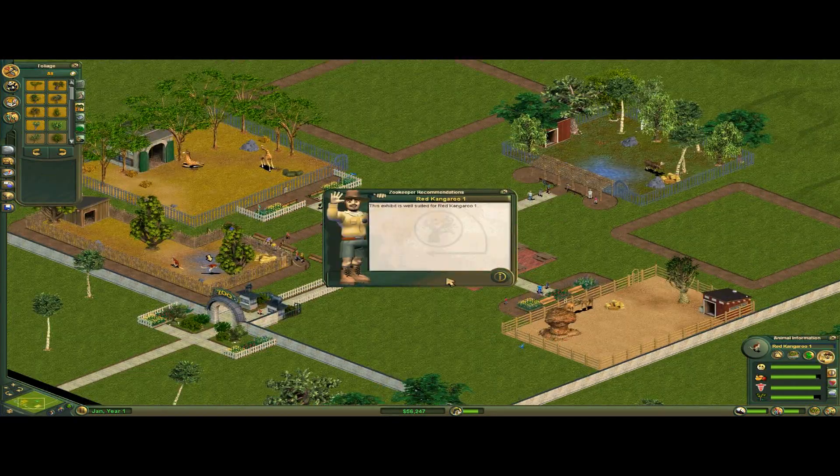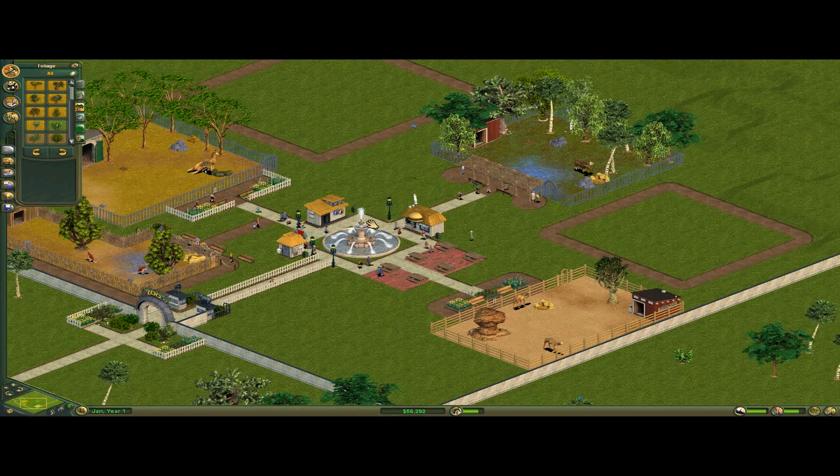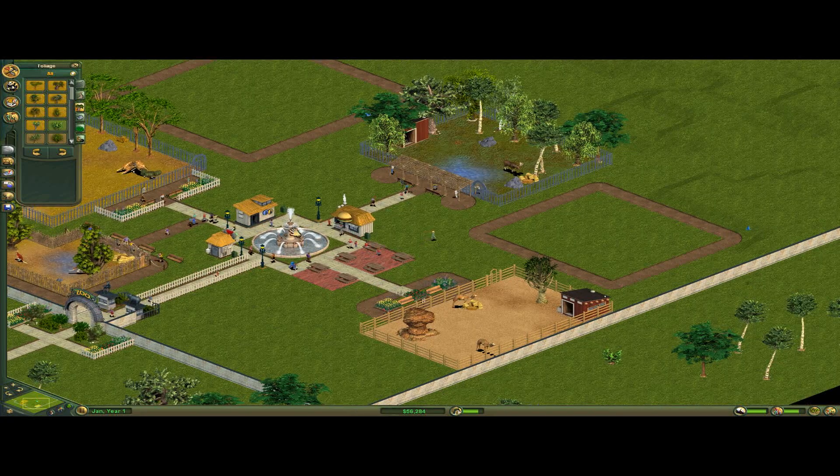It's really sad, though, because all of the animals have set appeal ratings, meaning they will only be liked so much by guests. So there are certain animals you should always make, like lions, while gazelles don't ever really have that appeal rating. Which I find kind of sad, because it means there are certain animals you never want to make.